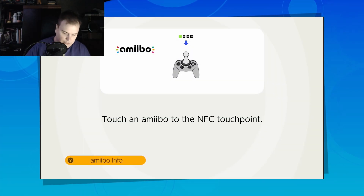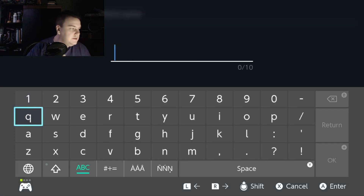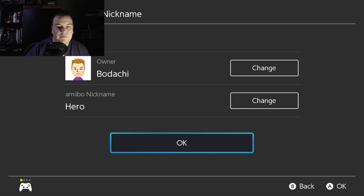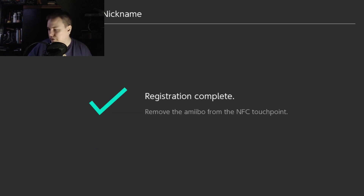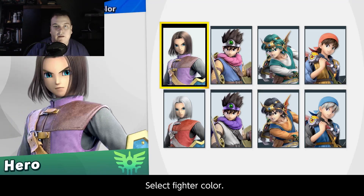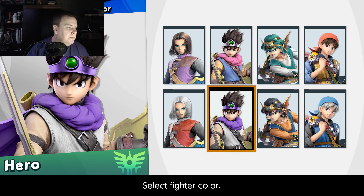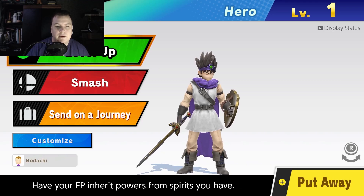First up we're going to do Hero. Put Hero on there — boom! And there's me here. Hero. If I had multiples of them I'd name off the individual ones, but they didn't do any of the other heroes, which would have been cool. I think I'm going to go for the Purple Boy. Purple Boy is preferable. Yeah, let's go Purple Boy. Classic Slime.